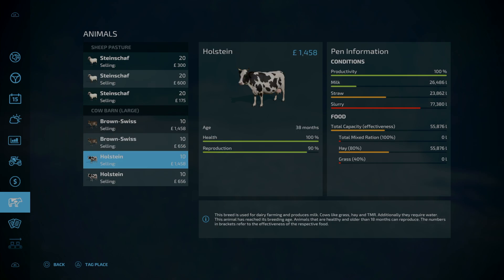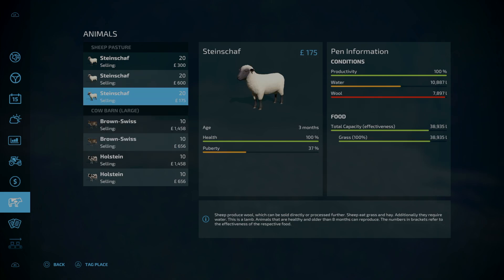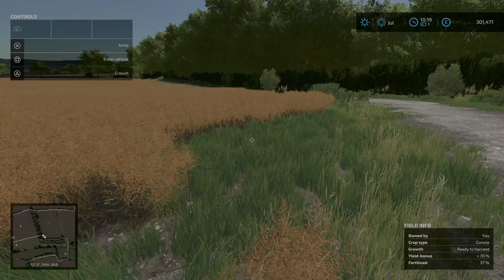We've got quite a bit of slurry we need to get rid of. Hay needs replacing, straw needs sorting out. A bit of milk, not a great amount. I'm hopeful that these ones here, once they reach 18 months, that's when they can start reproducing and producing a lot more milk. So still got a few months to go. The calves coming through are currently worth £656 each. We've also got some wool that we need to get rid of because that has now hit its maximum.